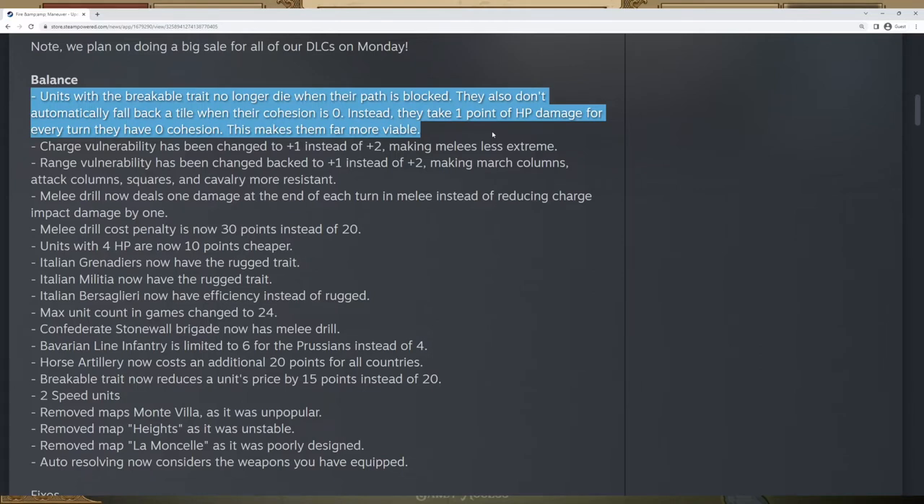This is a pretty good buff to them because breakable in the previous version, where units would fall back and be unable to be ordered, were pretty much useless. Nobody used them because it was too big of a downside. Now these units, if they're in melee or in close quarters combat, will really quickly lose health. Otherwise, they are not going to be nearly as ineffective as before and you could actually make good use of them.